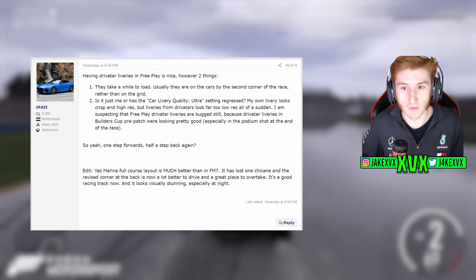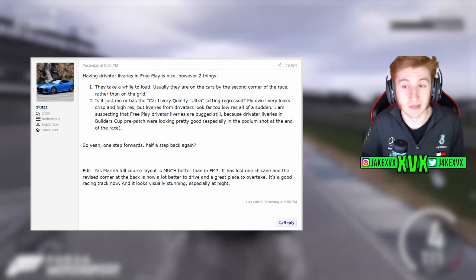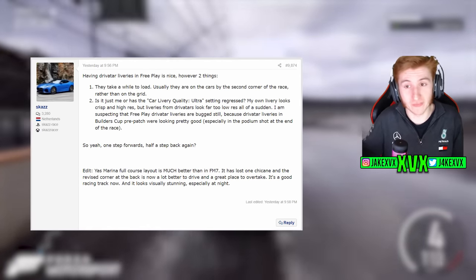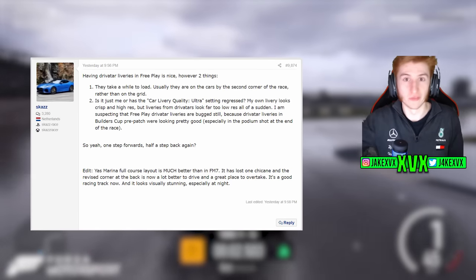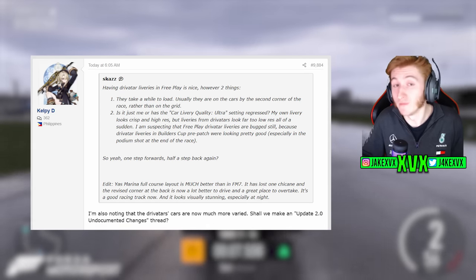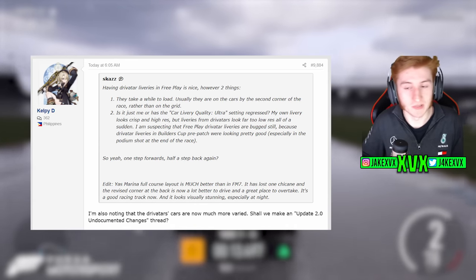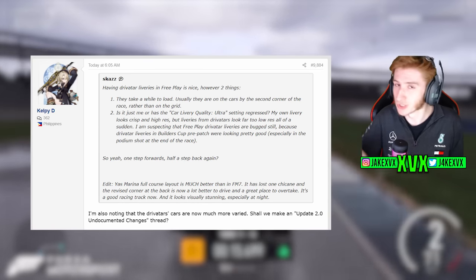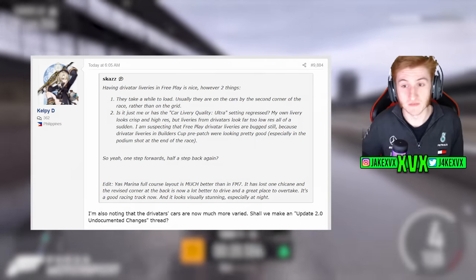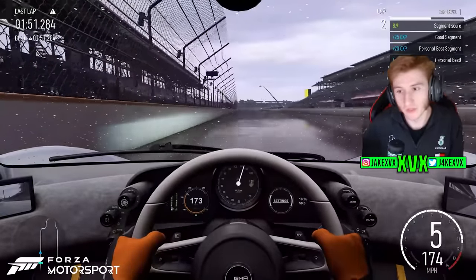On the GT Planet forums, a few members noted that drivatar liveries are now showing on AI cars in free play. From what I can see, that was not on the release notes — it was likely hidden in the generalized 'other things fixed' category. Everyone is agreeing that drivatar cars are now a lot more varied with their liveries in free play. As one member called it, it's an undocumented change — not on the change log, not mentioned, but definitely noticed by the community.